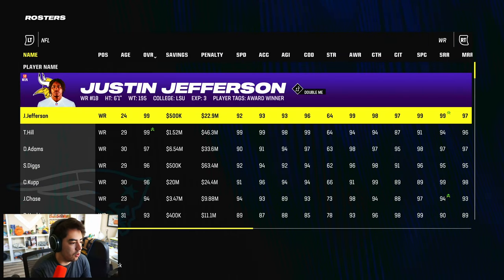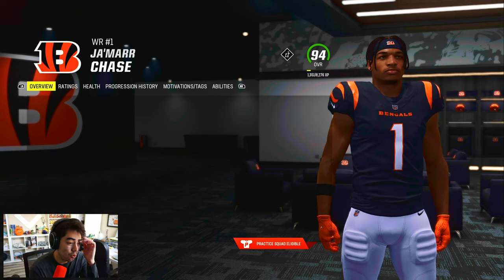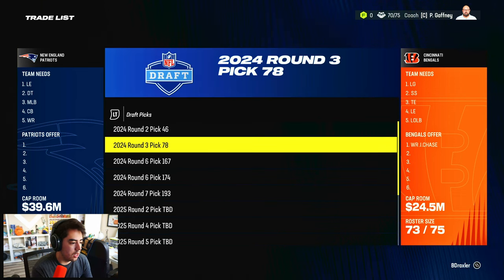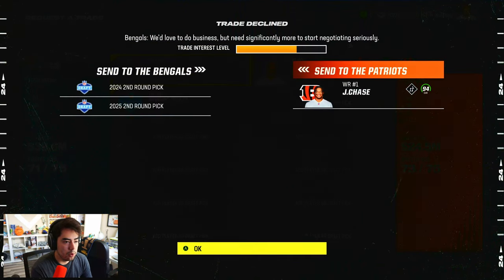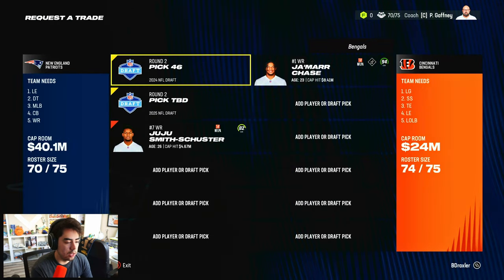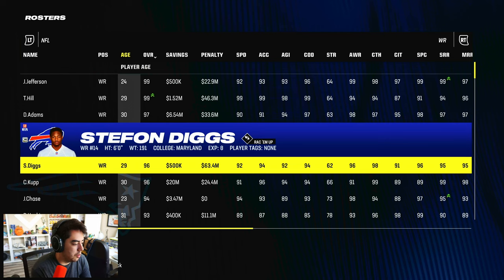At wide receiver, let's aim for Ja'Marr Chase. We add two seconds and offer Ja'Marr Chase — really close. Throwing in JuJu seals it — accepted! We got Ja'Marr Chase, easier than expected. Now let's go for another receiver who's cheap but young.